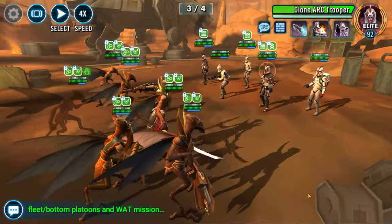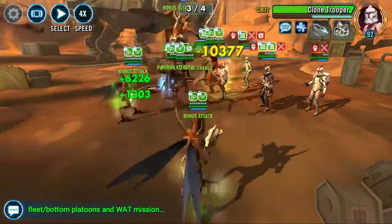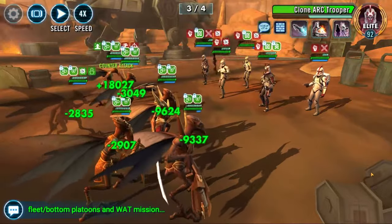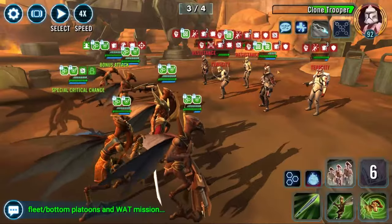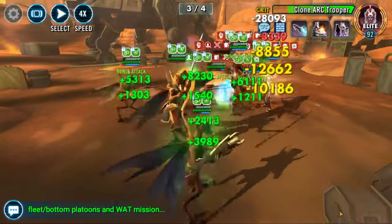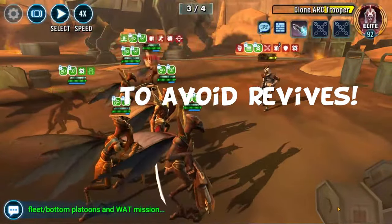You could argue Poggle already has a built-in tenacity down, so why does potency matter? Well, you don't always land those ability blocks, and there are certain characters that if you don't ability block, your day is going to be made awful. In terms of ability blocking priority: anyone with AOE — clone sergeant, arc trooper, Ponds — you need to be ability blocking straight away. The tanks, like the clone troopers, can taunt, so you want to ability block them to avoid any issues there.